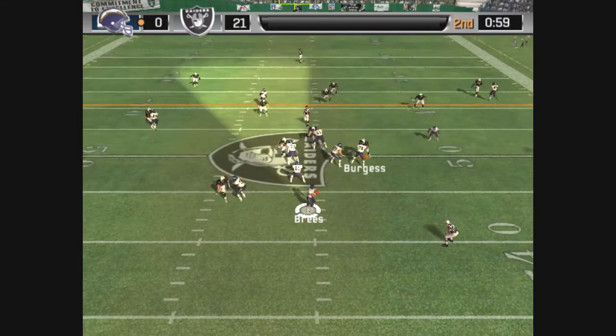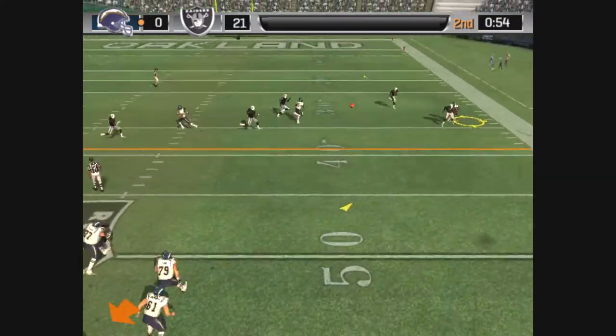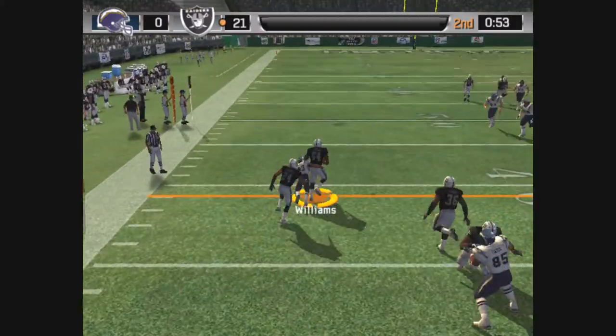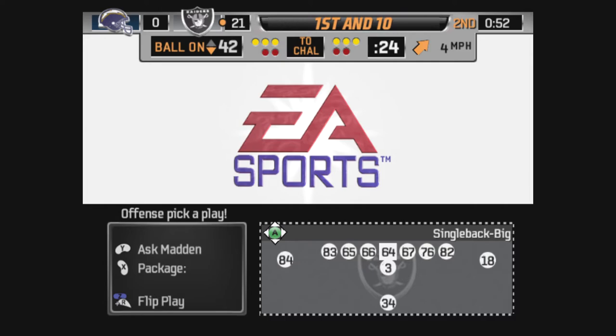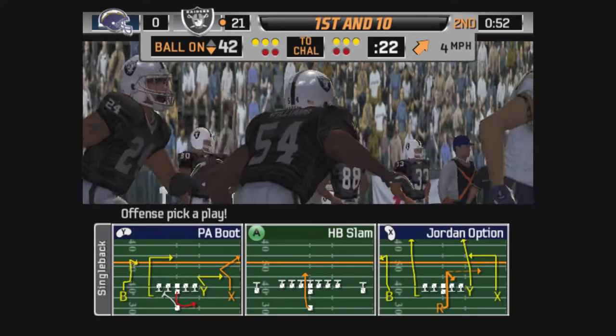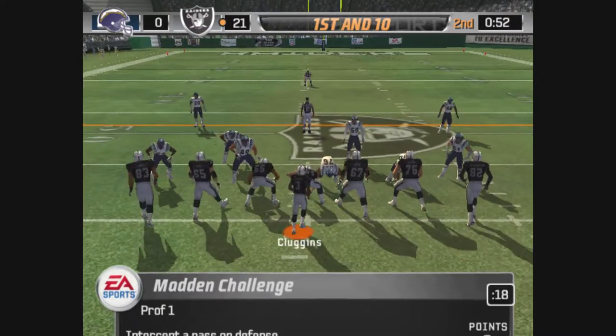Dropping back on a pass on first down, rolling right, surveying the field — throws it. The defense has it. He forced that play. Yeah, the key to that play was the pressure on the quarterback — it ran right in his face and caused the throw into the middle of the defensive zone for an interception.